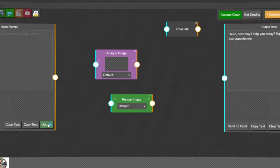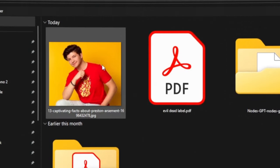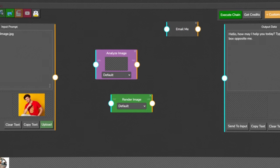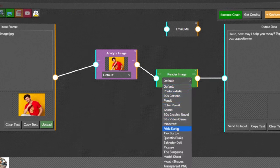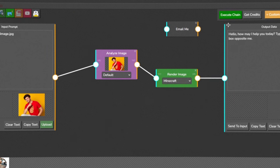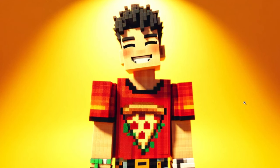Simply upload your image and Node's GPT leaps into action. First, its Analyze Image node meticulously examines the details from color to form. Then, with the magic of its render node, it applies a Minecraft effect ensuring your image is not just filtered, but completely reborn in the game's distinctive style.